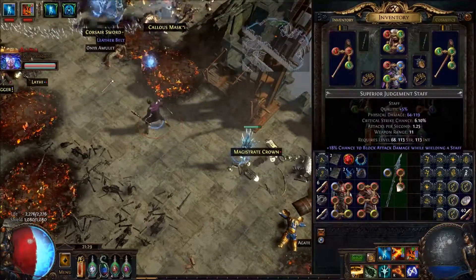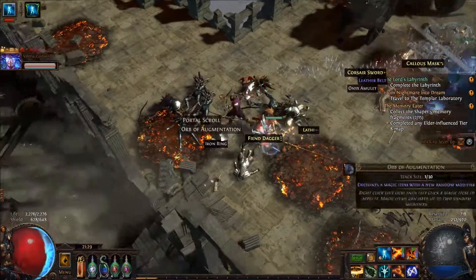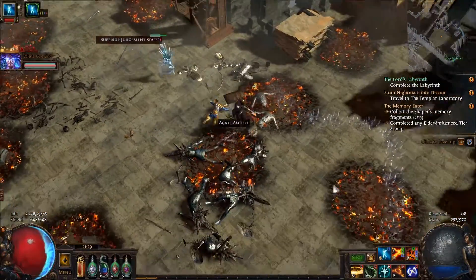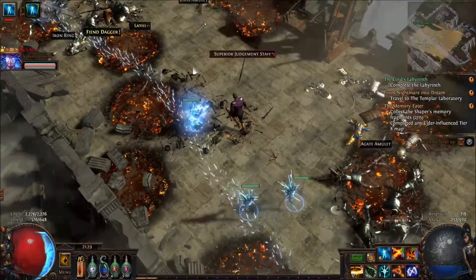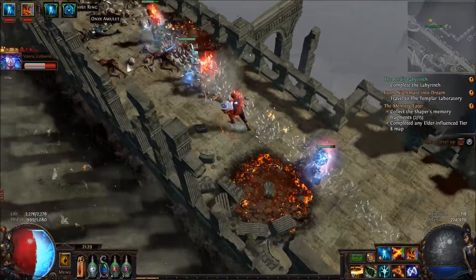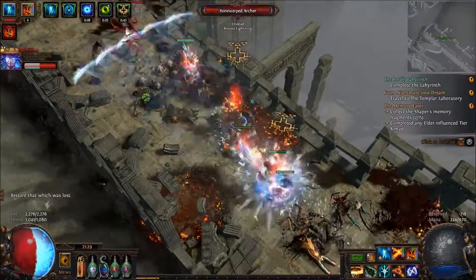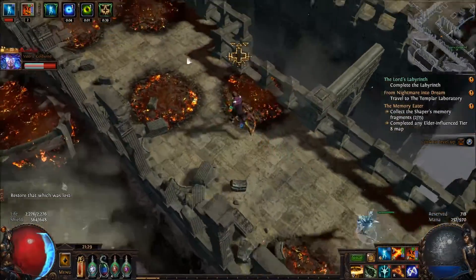I guess it's just something I'm not allowed to question. I need more pockets. Oh hey, another chisel. I forgot to look what items I need for the chaos orb recipe. Because I'm a genius.